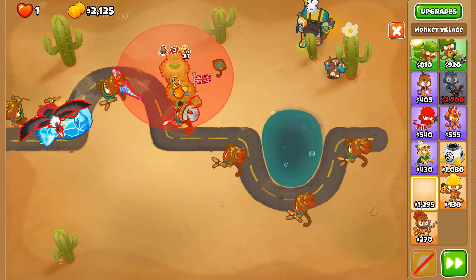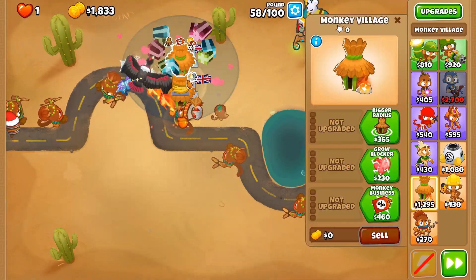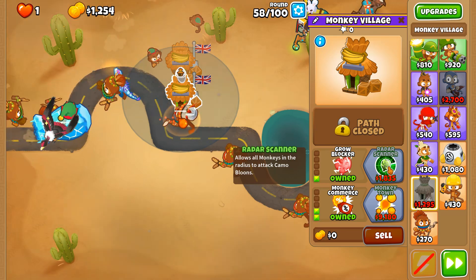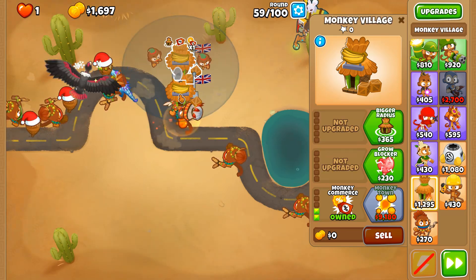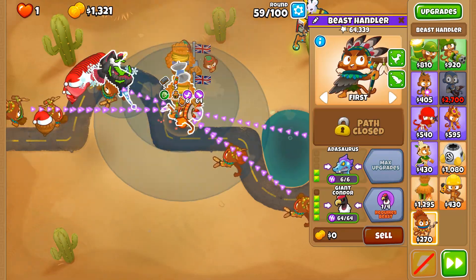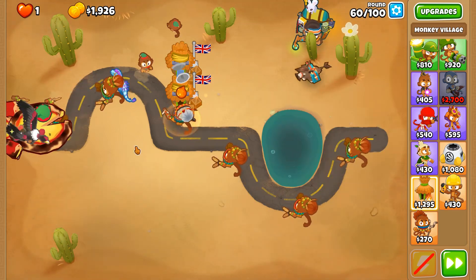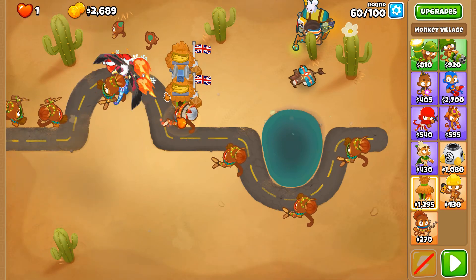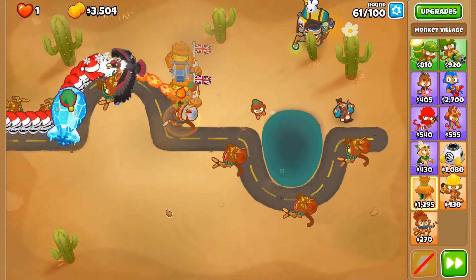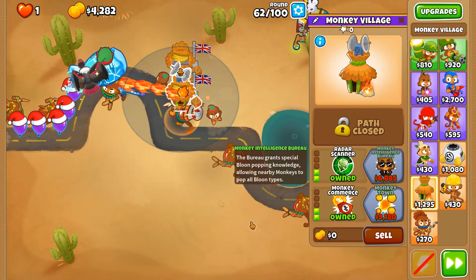We need to give this thing some camo detection, and we're going with two particular villages. One is to give camo detection and MIB soon, because we're going to need MIB in order to be able to pick up DDTs. At this current stage the Giant Condor cannot pop lead, and DDTs are part lead — that's why we need MIB.